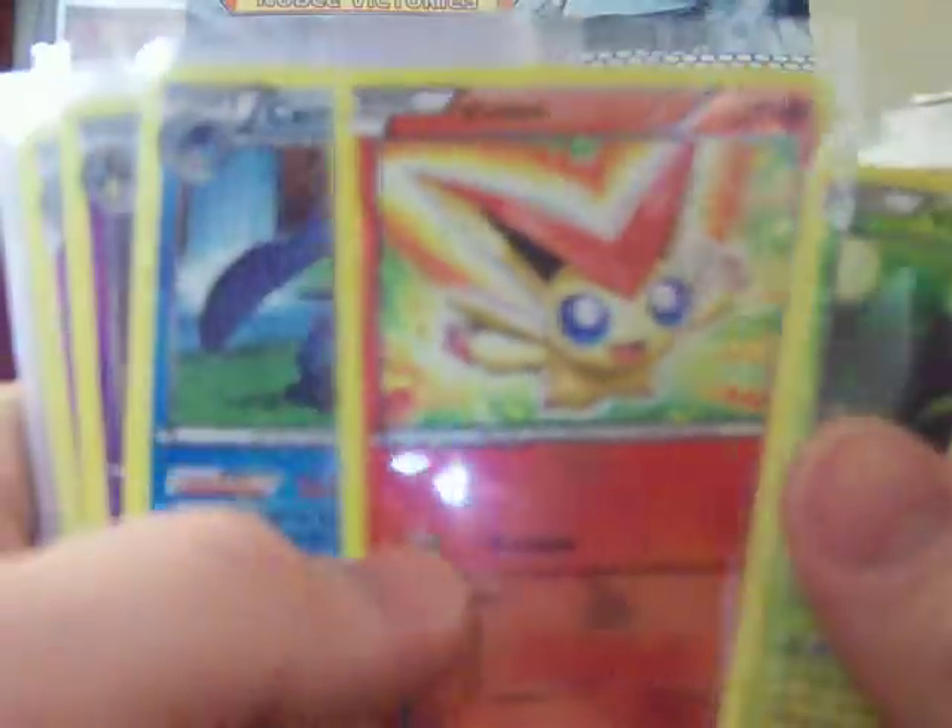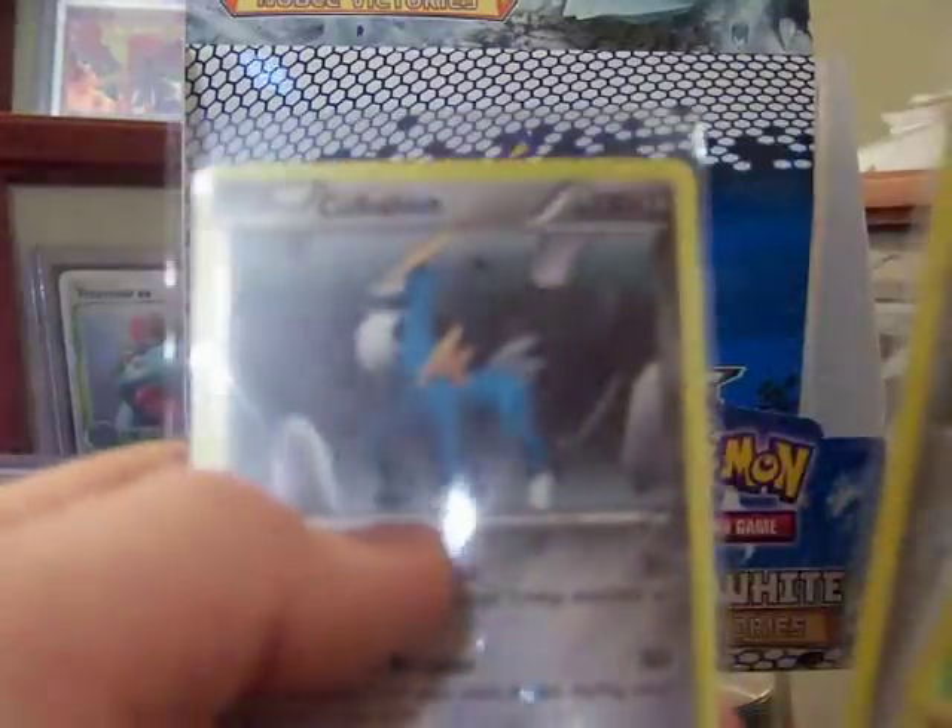We'll start with my Reverse Hollow Rares. We've got Virizion, Victini, Victini, Carracosta - it's a cool turtle but Blastoise is better - Cofagrigus, Reuniclus, Gigalith, Cinccino, Archeops, Terrakion, Excadrill, and Cobalion. So I did pull all three Swords of Justice as Reverse Hollows. Eleven Reverse Hollow Rares, which is one more than most boxes get.